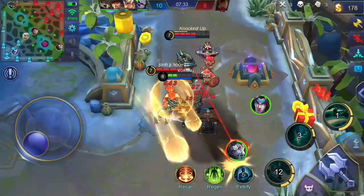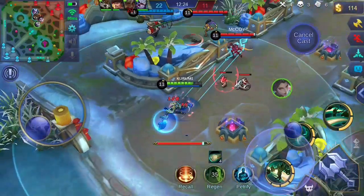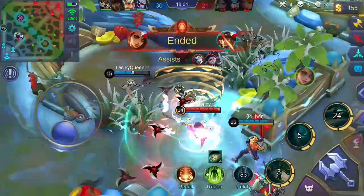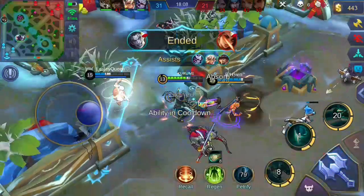Your first skill is what aids you to go inside teamfights. With its capability to knock up enemies that are hit, this instantly gives your team the advantage. Since you can cast this skill from afar, it is greater than Flicker. Just make sure to aim properly for the knockup to work.